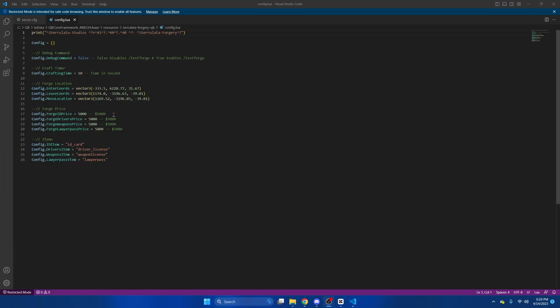Once we're in the config, you can change how long it takes to craft the license, where the location is, how much it costs to craft each one, and the items just stay the same. I'm going to increase the crafting time to 15 seconds. And then I'm going to change the prices a bit, so I'll make ID 2500.